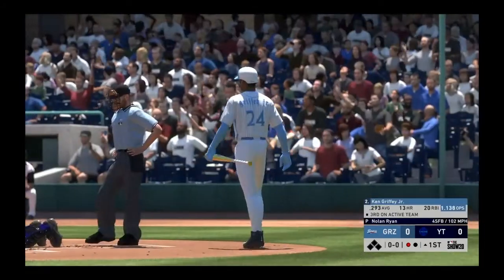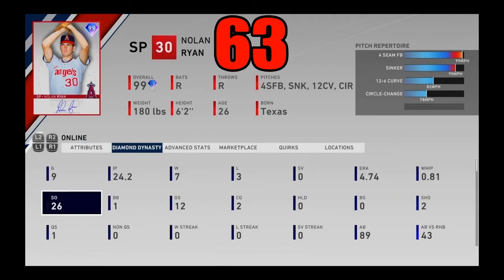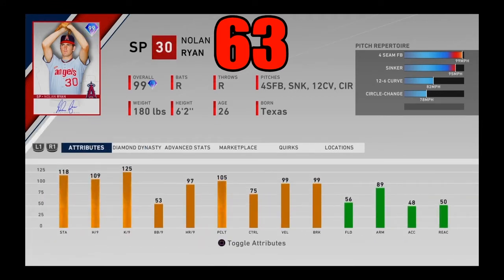At number 63, this card doesn't get the love it deserves — 99 overall Nolan Ryan. This card is extremely underrated in the beach ball pack. I feel like he just got overshadowed and forgotten about, but he is really, really good. He has outlier on both the sinker and the fastball, very good K/9. The only problem with Nolan Ryan is his control, but if you can figure it out he's just so good — great break, great velo, great hits per nine, great stamina. I actually threw a perfect game with this card at Coors Field. That's why Nolan Ryan is coming in at number 63.